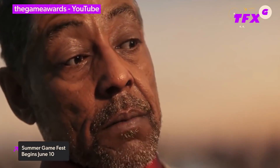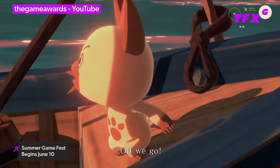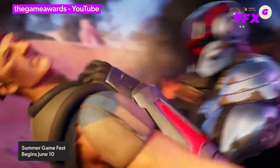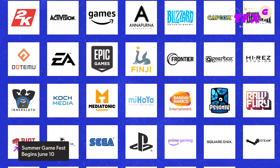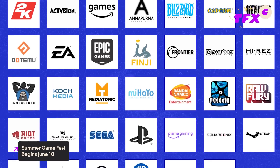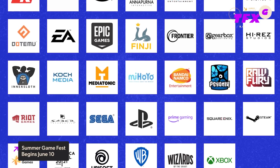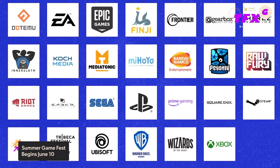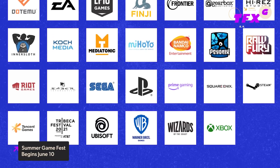Jeff Keighley unveiled a big music festival style promotional image featuring tons of video game publisher logos, like Outside Lands or OzFest — but for companies that make video games. Here are all the companies: 2K, Activision, Amazon Games, Annapurna Interactive, Bandai Namco Entertainment, Battlestate Games, Blizzard Entertainment, Capcom, Devolver Digital, Dot Emu, Electronic Arts, Epic Games, Finji, Frontier, Gearbox Publishing, Hi-Res Studios, Inner Sloth, Coke Media, Mediatonic, MiHoYo, PlayStation, Psyonix, Raw Fury, Riot Games, Saber Interactive, Sega, Steam, Square Enix, Tribeca Festival, Tencent Games, Warner Brothers Games, Ubisoft, Wizards of the Coast, and Xbox.